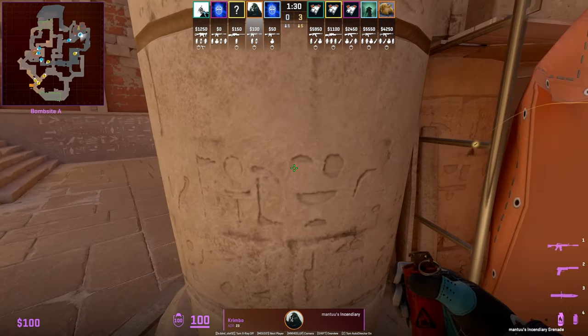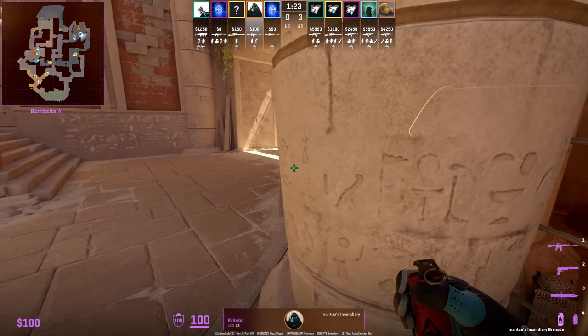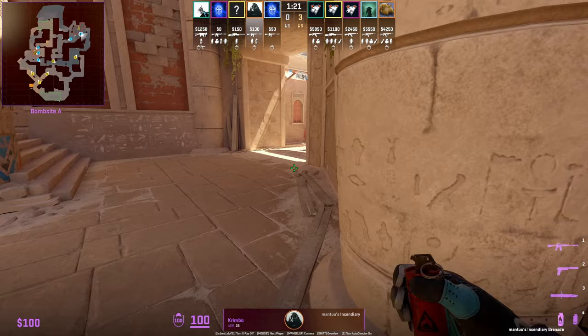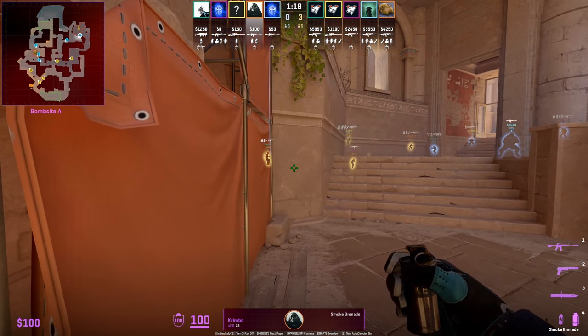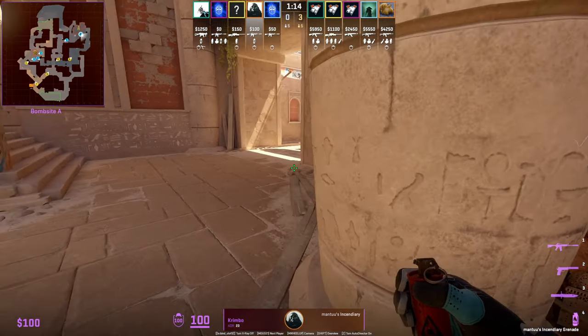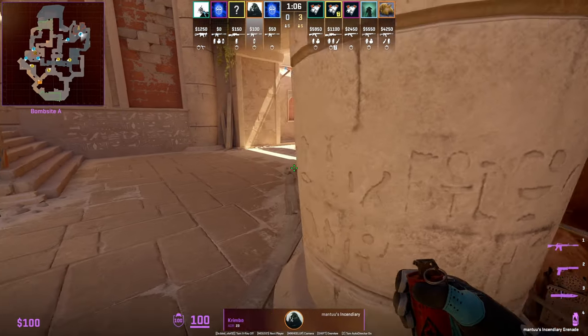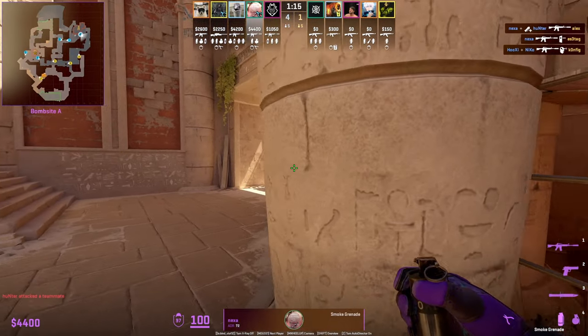Crimbo shows us another way to peek A main from farther back: when you see the T's, throw your molotov and/or smoke, or if an execute is coming in with a lot of nades flying through, throw the nade. The cool thing about this position is that it allows Crimbo to smoke off A main — a very safe way to do so rather than having to peek A main in order to smoke it off.